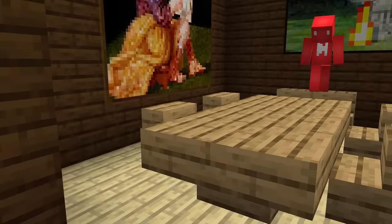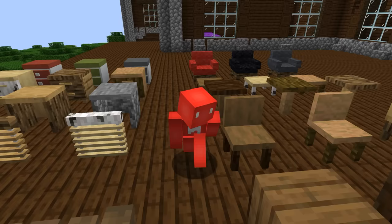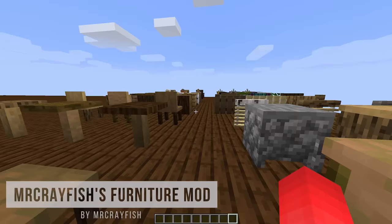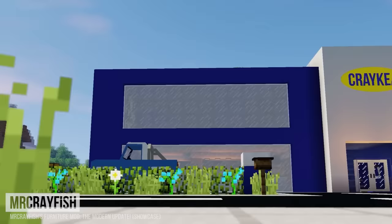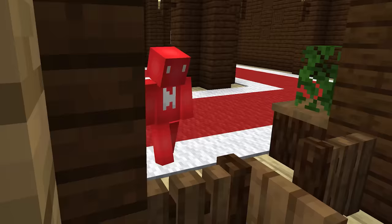Furniture is the last thing Mojang wants to add to the game, and they've gone on record before to say as much. But when you download a mod like this one by Mr. Crayfish, it's clear to see that this doesn't limit creativity. And if you're giving me the chance to revamp my outdoors, indoors, and even my doors themselves, I'd gladly take this option.